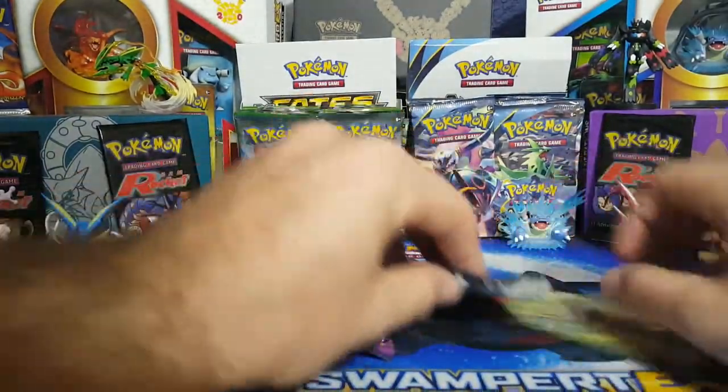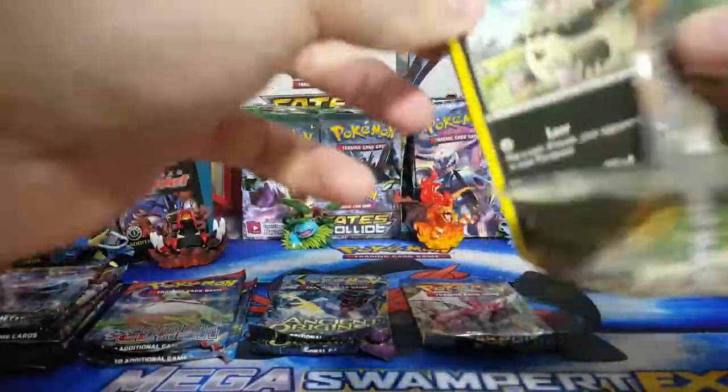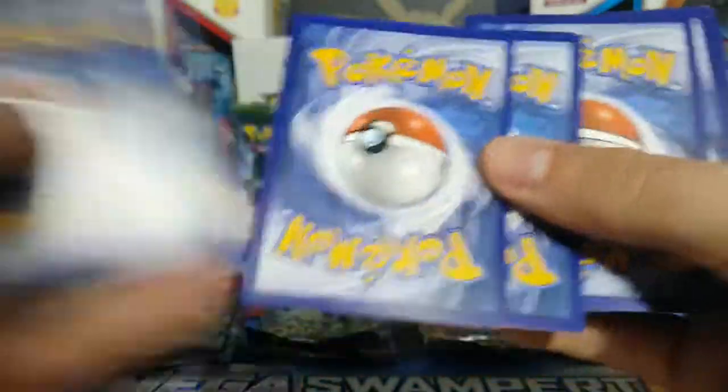We'll do the one Fates Collide first and jump right into that. With these codes, I'm gonna put them into my pile of 100 codes for that giveaway. Remember: when we hit 100 subscribers, we will be doing the code giveaway. I'm not gonna do the commons — we're all here to see the big boy cards.